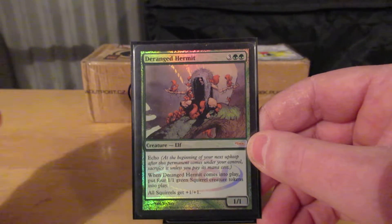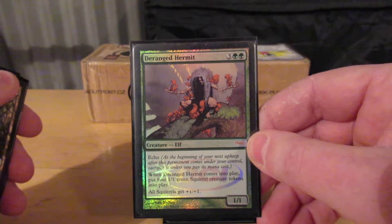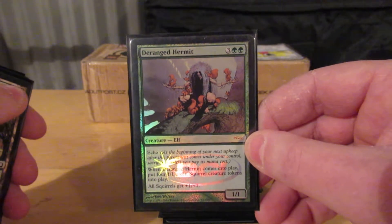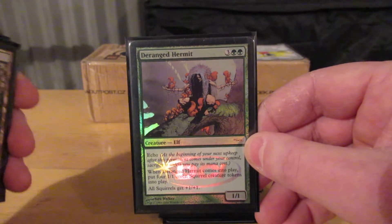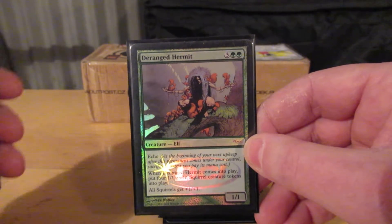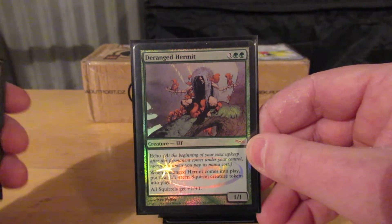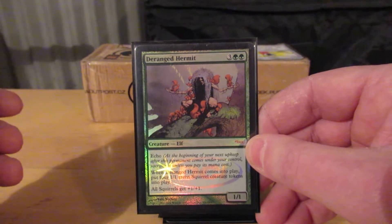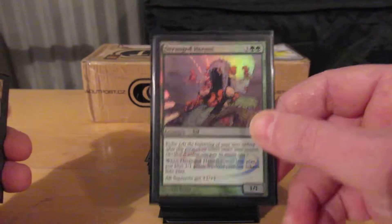Drainage Hermit. I've had it for years, it has no other home. And obviously in Edric I want as many creatures as possible, so he's very efficient. Five — I get five creatures. Of course I have to pay the Echo if I want to keep him, but at a minimum I will get four creatures for five mana and a body temporarily.